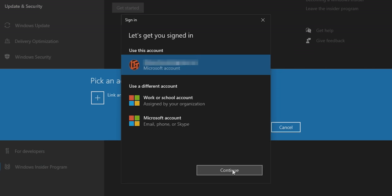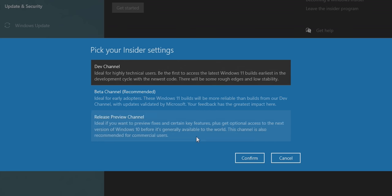By far, the easiest way to get up and running with Windows 11 today is the official one — an in-place upgrade via the Insider program. Sign into your Microsoft account in Windows 10, follow the steps to register online, enroll your device in the settings pane, and choose the dev branch.